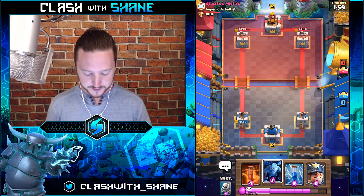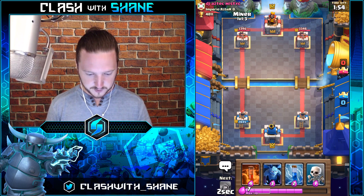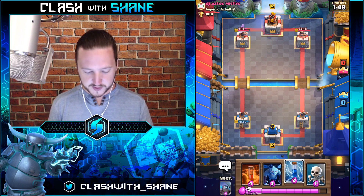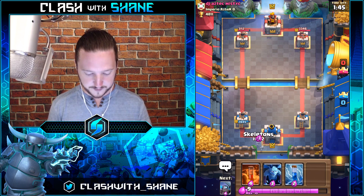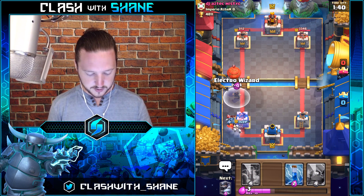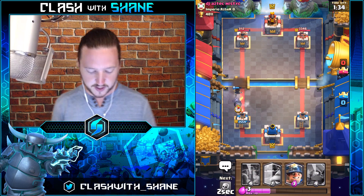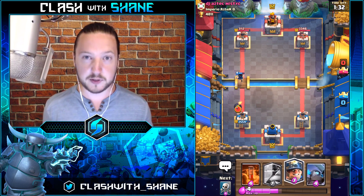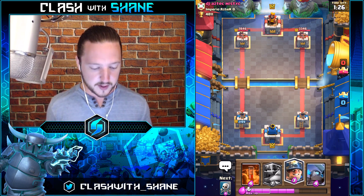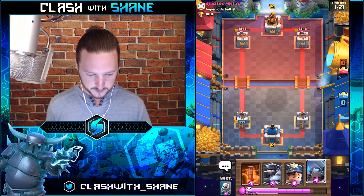Do we want to do naked Miner here? Let's go — what do you got for us? Fire Spirits — I'm okay with that. For basically one elixir we got some chip damage on his tower. Can we E-Wizard right here? Yes sir — you've got Arrows though. E-Wizard please shut it down. We're going to Zap here just in case — I panicked! The Balloon is nasty — if it gets to your tower even for one second it basically destroys it, so you really don't want that Balloon reaching your tower.